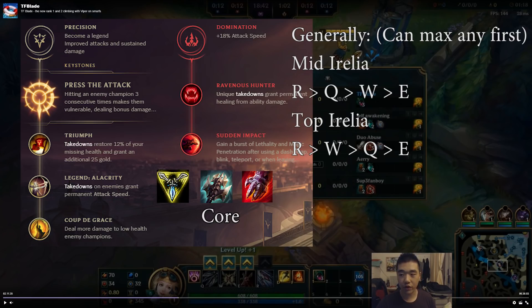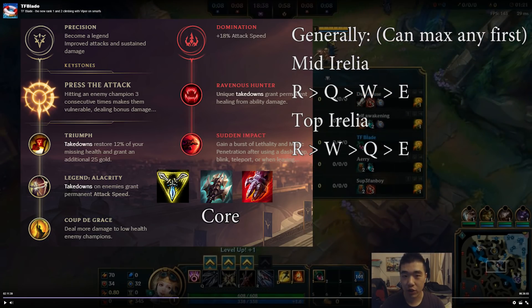The first thing I want to go over is Press the Attack. It actually procs off her Q, and then all she has to do is get two more autos. She has a lot of burst damage so she can get Press the Attack off really quickly. She also goes into the Domination tree and gets Lethality with it.